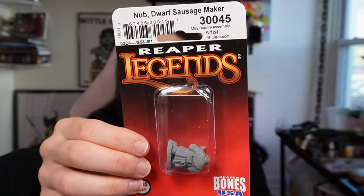Who's this? Nub — the Dwarf Sausage Maker. What? Oh my god, he's back too. I want to see Nub! He's a dwarf sausage maker — that's so fun. I want to paint my D&D party soon, and I feel like I should just paint this guy as well and give him to my brother, my DM, and say: hey, anytime you want a sausage maker NPC, you got one ready to go.